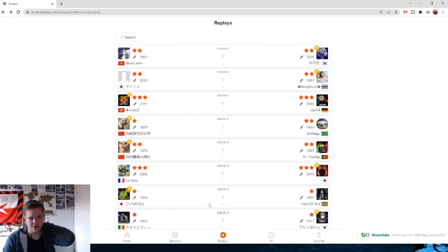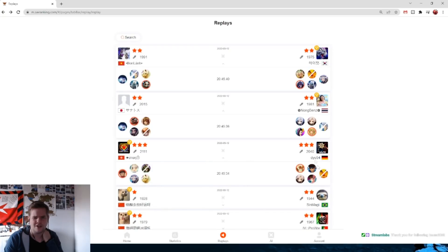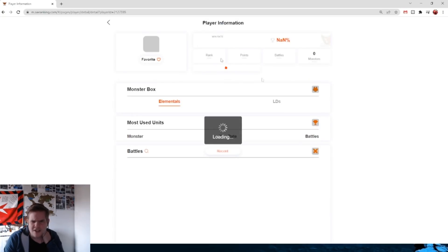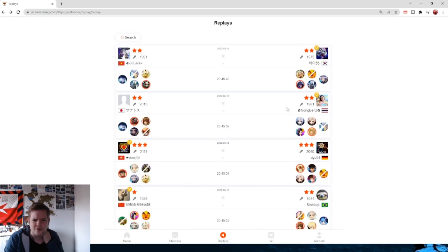So there's a whole bunch of information here. You can check replays. It's pretty weird in my opinion that it doesn't show who won. You can see the leader and the ban, but why does it not show who won? Or is it this icon that shows that? I think it's this icon that shows who won or lost.